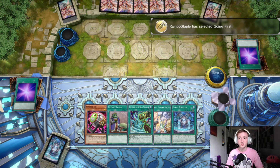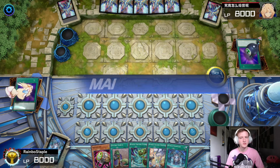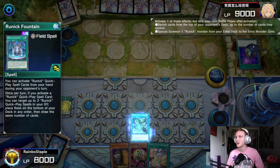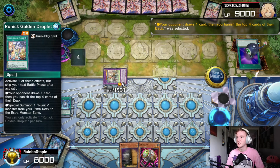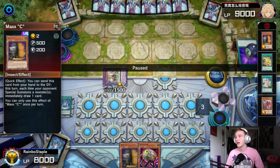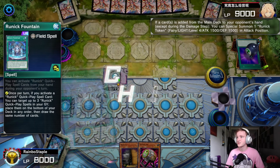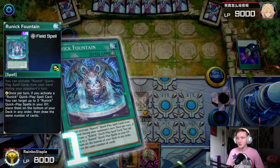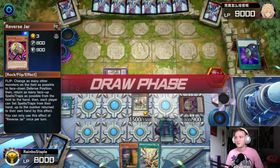Going into our second game, we're going first. We're actually playing against a very spicy list which we'll see shortly. We drew into our Fountain again — we seem to be really lucky with this. We go for Upstart Goblin, going into Maxx 'C'. Activate the Fountain, go for Smiting Storm to bring out the Slipknot, then go for the Golden Droplet to make them draw one and banish four. Looking at their banished pile — there's two Runick cards, a Unicorn, and a Maxx 'C'. So this is like a Runick mirror. We go for the Runick Fountain and, because he drew a card off the Droplet, we also get a token from Slipknot.